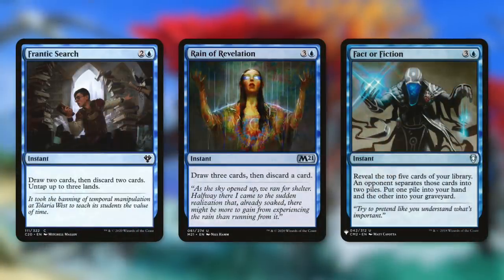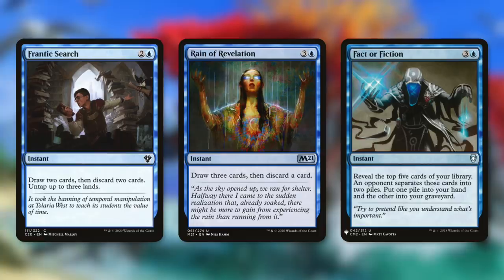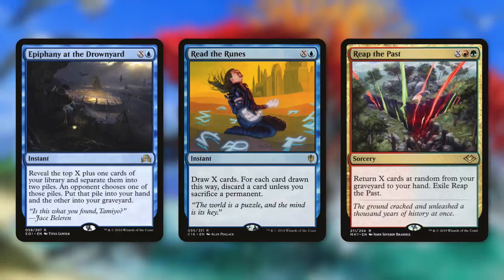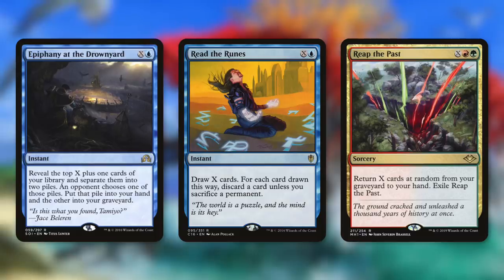Next up we've got Frantic Search, which is essentially a free loot spell — draw two, discard two, then untap three lands. Pieces of the Puzzle lets us draw three and discard one. And then Fact or Fiction essentially puts our opponents in a tough spot, having to choose which cards out of the top five to give us. Next up there's Epiphany at the Drownyard, which is basically a reverse Fact or Fiction but for X. And then Read the Runes is another X spell that lets us draw X, and for each card drawn this way, we discard a card unless we sacrifice a permanent. Finally, there's Recall the Past, which lets us bring back X cards at random from our graveyard to our hand before we exile it.